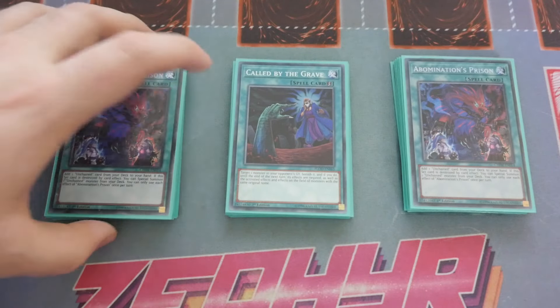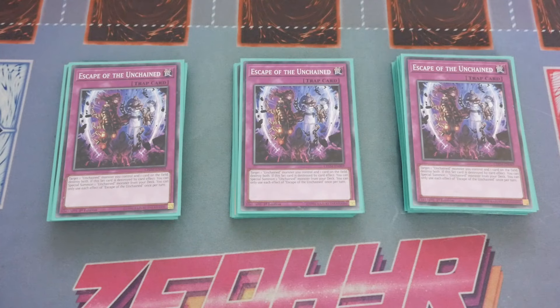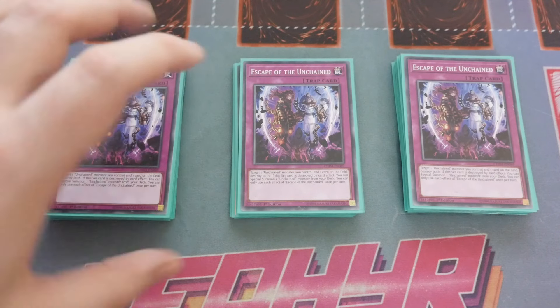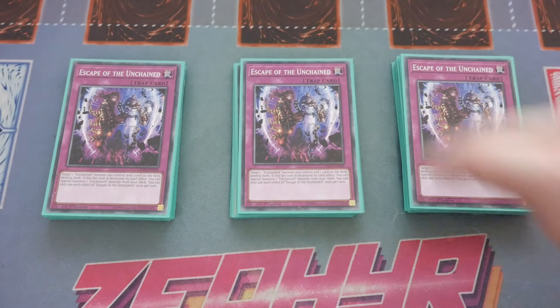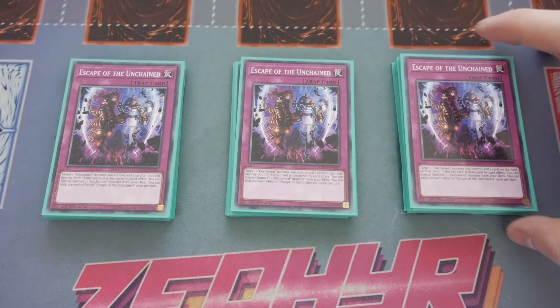For the traps, as we're going more control we max out on Abominable Chamber of the Unchained — basically a Call of the Haunted for Unchained cards. We also play Escape of the Unchained, my preferred trap. You target an Unchained monster you control and one card on the field, destroy both, and if this set card is destroyed by card effect you get to special summon an Unchained monster. It becomes a little harder to resolve consistently during combos, but if you go into the Link 3 Unchained it's live again and gets a card back from the graveyard.